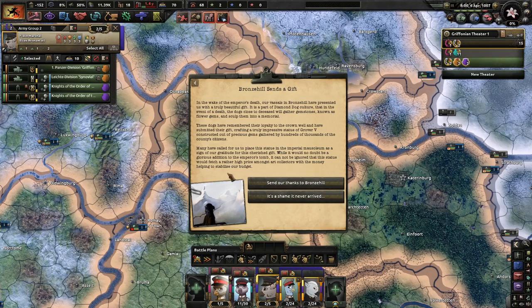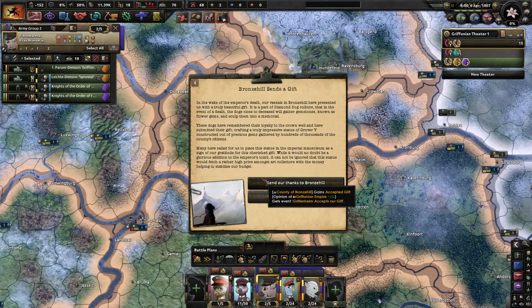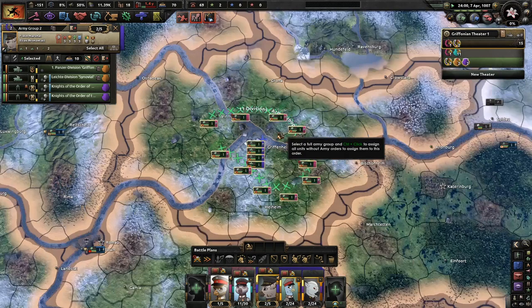Bronze Hill sends a gift. In the wake of the emperor's death, our vassals in Bronze Hill have presented us with a truly beautiful gift. It is part of Diamond Dogs' culture that in the event of a death, the dogs close to the deceased will gather gemstones — known as flower gems — and sculpt them into a memorial. They've crafted a truly impressive statue of Grover V constructed out of precious gems gathered by hundreds of thousands of citizens. Many have called for us to place this statue in the Imperial Mausoleum as a sign of gratitude. Let's just send our thanks to Bronze Hill — I think that would be good.